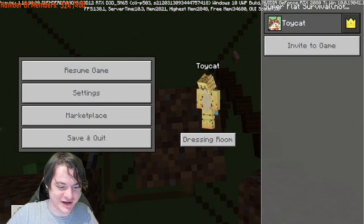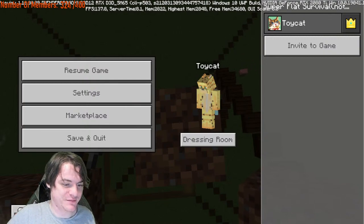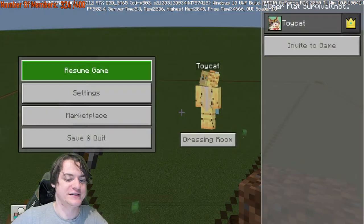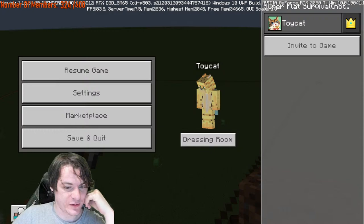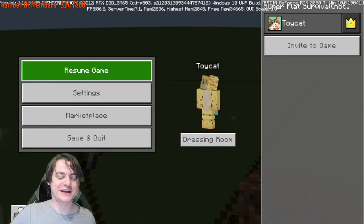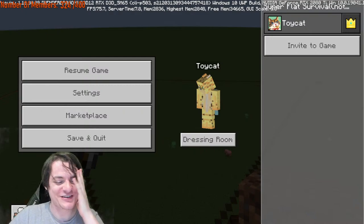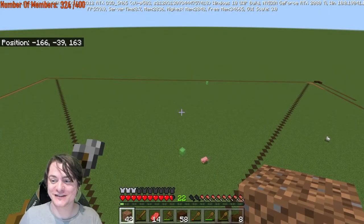Okay, so on the positive-negative axis — negative x, positive y. At negative 140, positive 160. We're good — there's no slime chunk anywhere near here. That was a scary one. If we did all of this work and then it's a slime chunk, the amount of pain I will feel — but it's good, we're fine.